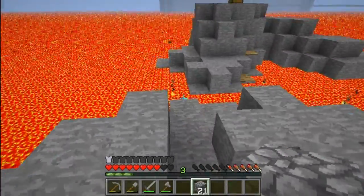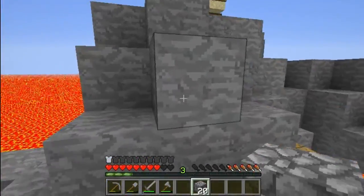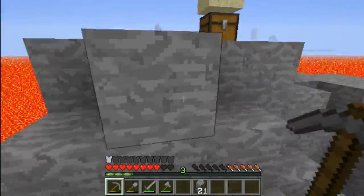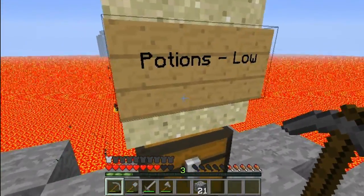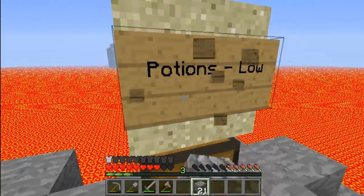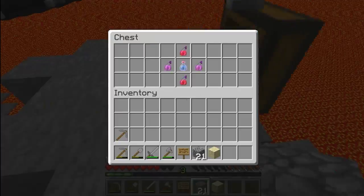Probably wasted far too much cobblestone just getting across this little bit. But hopefully it will be worth it and hopefully there will be dirt. I want to be careful because Vex's little islands like this are normally... oh, we've got low quality potions! I didn't realise this map was up to date with 1.0 as much as it is.